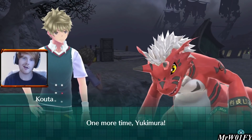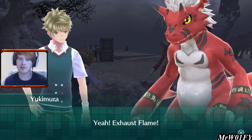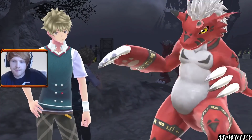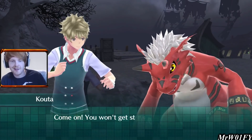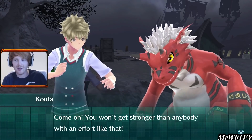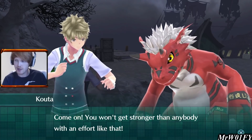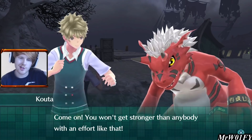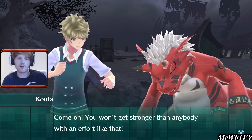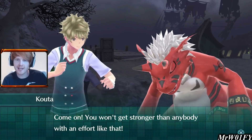It looks like Kota and WarGreymon — young Yukimura — are training here, or maybe practicing a professional dance routine. Come on — you won't get stronger with efforts like that. Looking at the staggered stance of Yukimura, it looks like Kota is pushing him to his limits in terms of training. These guys do have a past history of failing in battle and they've said a couple of times they want to get stronger.